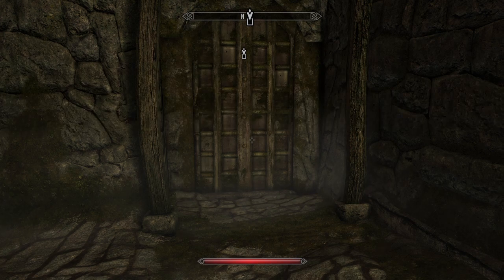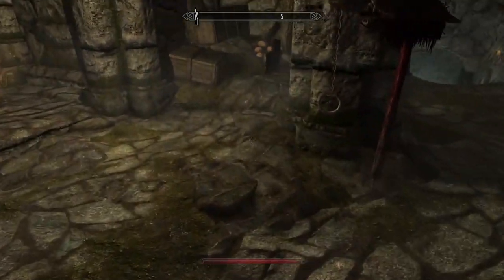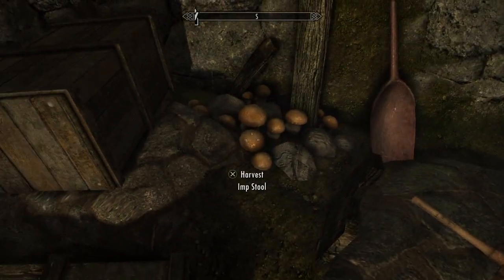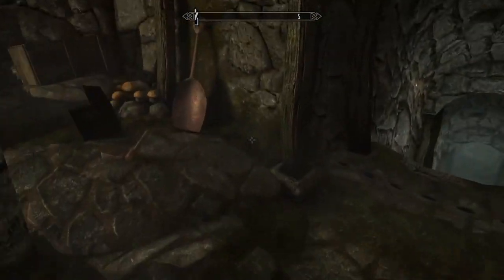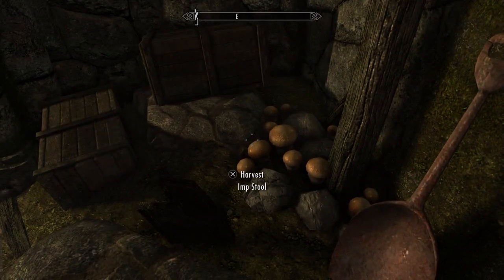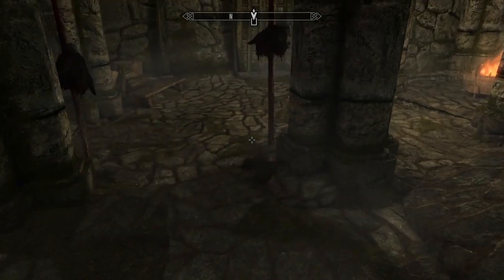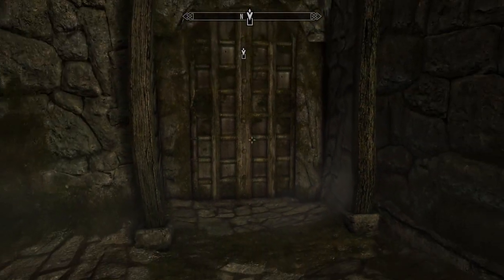Welcome back to our 100% playthrough of Elder Scrolls V Skyrim on PlayStation 4. In a previous episode we had just finished up the Silver Hand quest, where we noticed that Skjor had run on ahead of us and got himself killed by the dungeon boss, the Skinner. We took care of the Skinner, and Aela said she'll stay behind to look for clues.